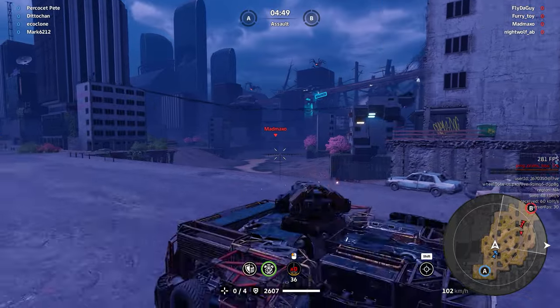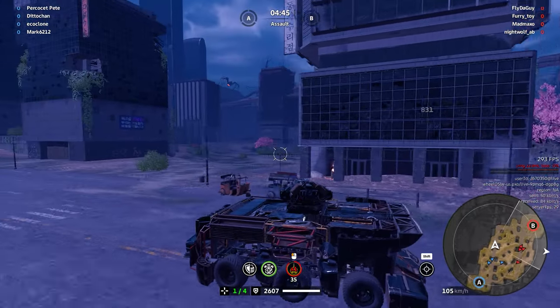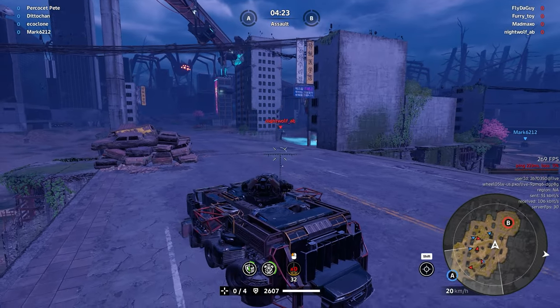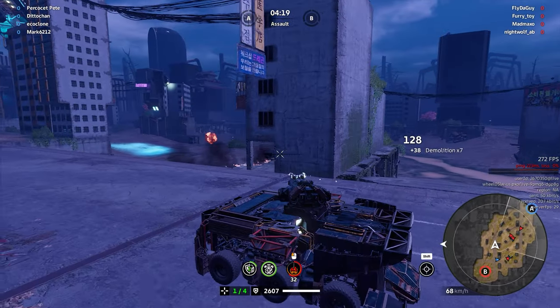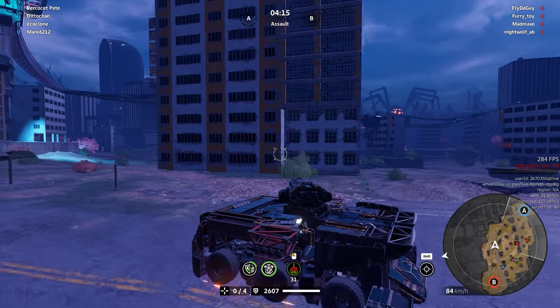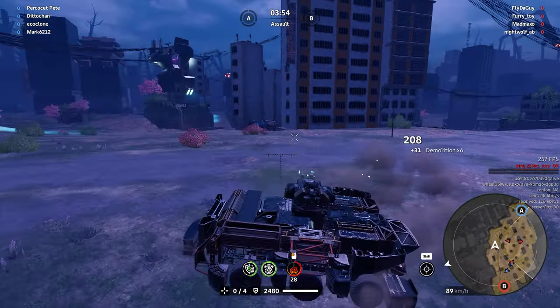We start the next match with a light 831 damage without even being fully charged — I think this calls for a buff. I spot Nightwolf_AB lurking about and I successfully pre-fire the lad, as I have the awareness of a frog, or a fish, or a zebraoid. I'm not too sure what animal has good awareness but whichever one does, I am that one. And as a mob boss would say in this moment: no loose ends.